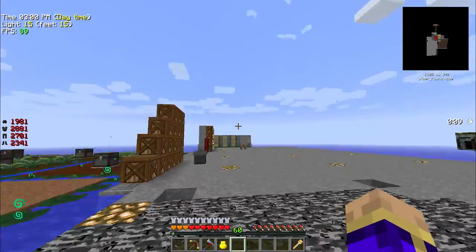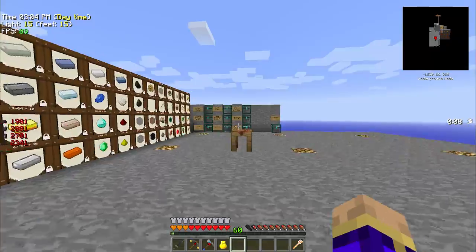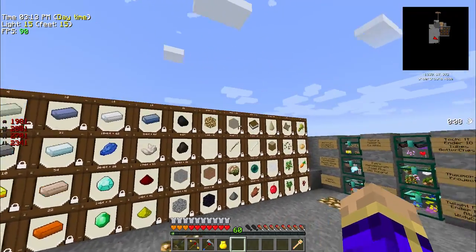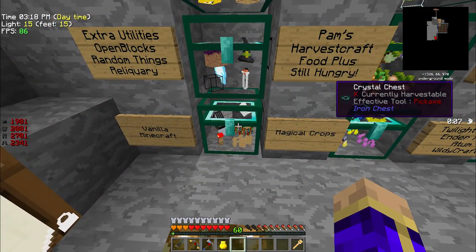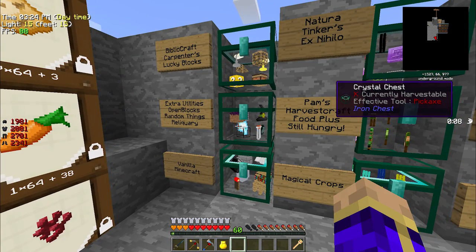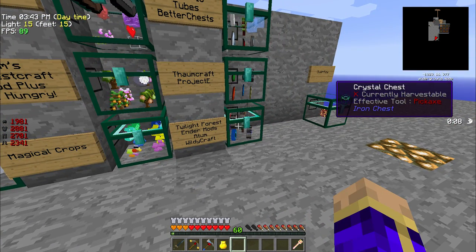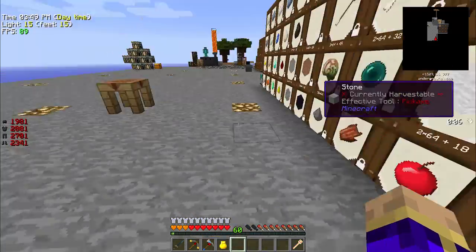Good day Minecraftians, PurpleMentat here bringing you episode 21 of my Clouds of Darkness Let's Play. Today I have a finished sorting system. One change I had to make from last time was I had to put the vanilla chest over here, because vanilla items were ending up in the extra utilities box when they came through instead of going all the way over to where vanilla was. I still have no idea why this was happening, but I fixed it by moving the chest.